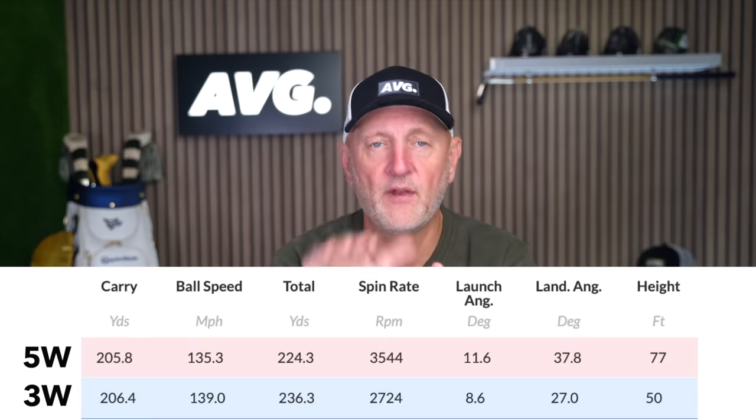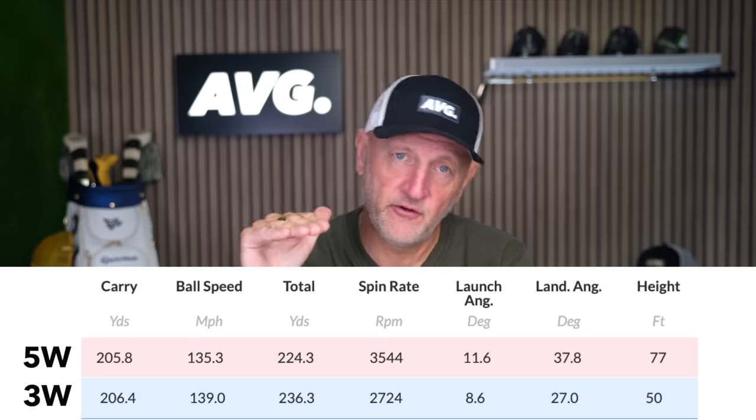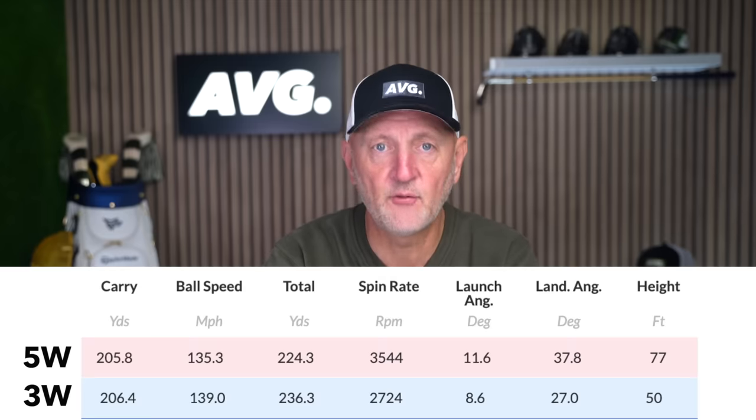What it basically means is — as we've seen on the course — the three wood is a much flatter ball flight, and when it lands it will potentially run on a lot further due to a less steep descent angle. You have to ask yourself what you want from each club. For me, my summary is brief: I'm literally dumping the three wood from my bag for good. It's so one-dimensional that it just doesn't serve enough purpose, not when I can get very similar results from the five wood. I prefer the higher ball flight, the lofted address that gives more confidence, and the flexibility to play it from the fairway or rough.